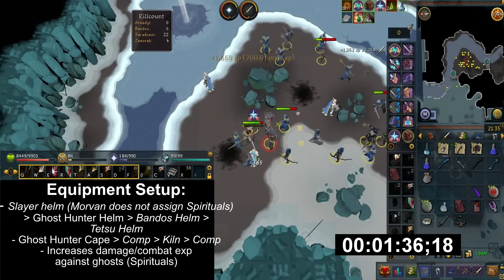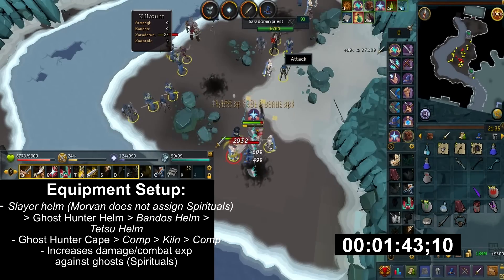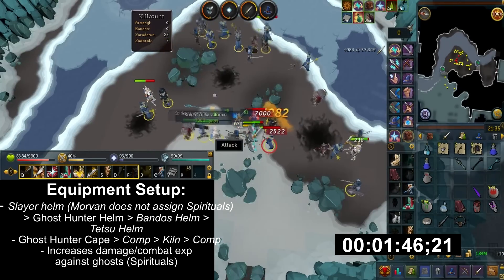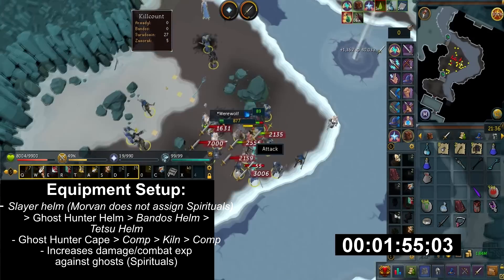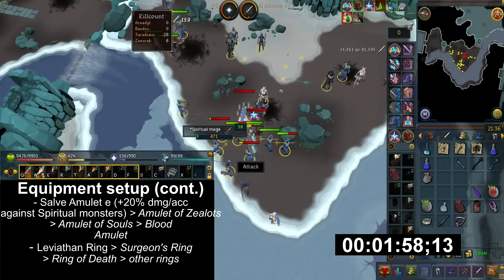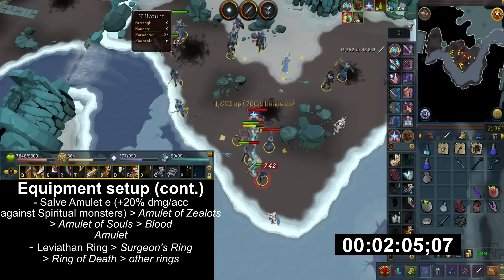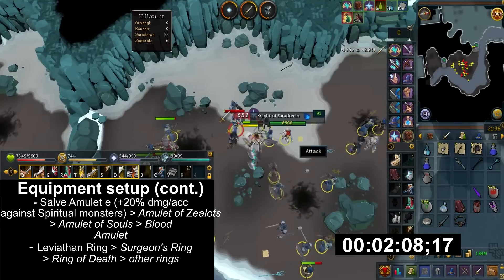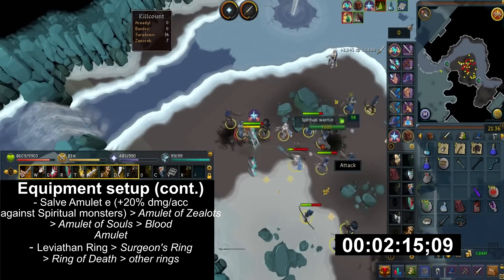In my equipment setup, I have Ghost Hunter helmet and Ghost Hunter cape. Previously I wore three pieces of Ghost Hunter, but they're not augmentable. What this armor does is increase damage and combat XP against ghosts, including spiritual mages. Salve amulet is your best choice, as since the middle of February 2016 it now works against spiritual mages. Leviathan ring also proves helpful here, as it has a small chance of reducing incoming damage.